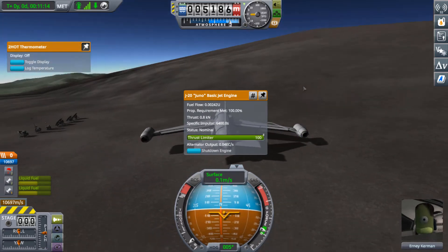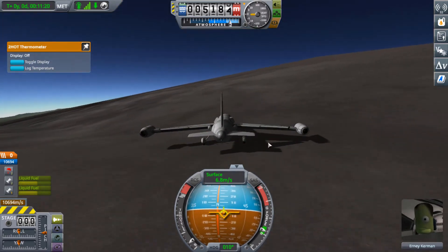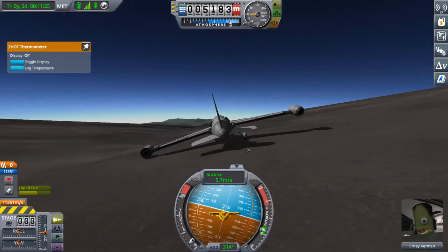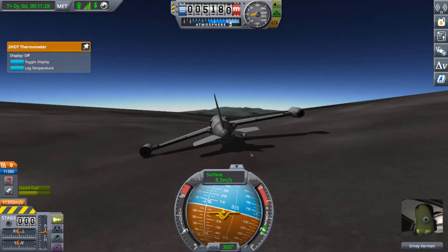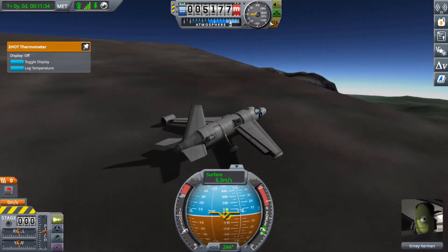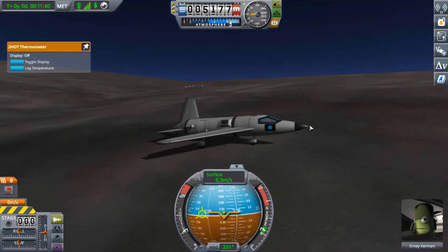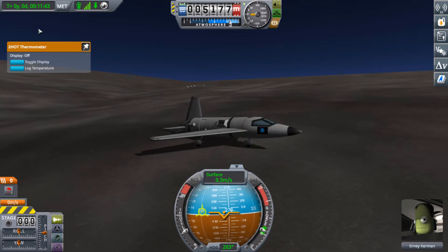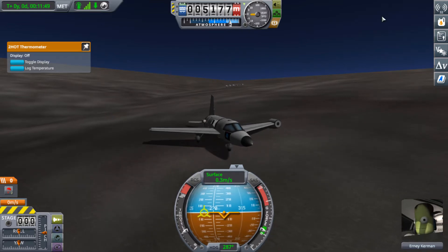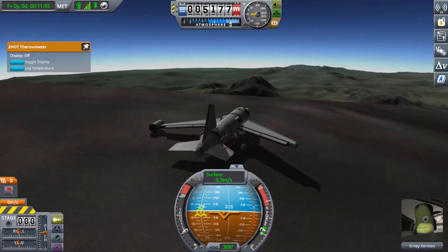Looks like it's not necessary — the one engine will feed them both. Let's see if we can gently take off from here. Now we're down an engine and a landing leg. I guess Ernie Kerman here is going to be our new staff for this weather station, to make sure that we don't miss any of those Kerbin storms that are so dangerous.